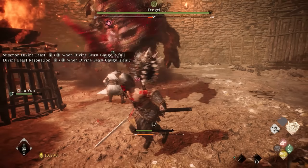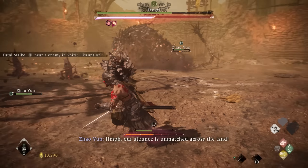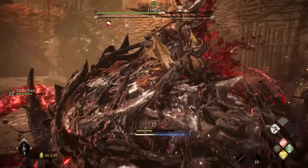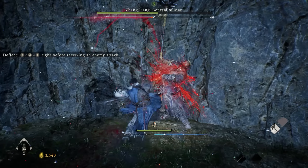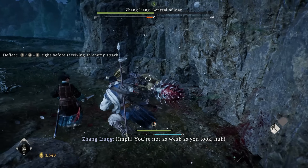Do you want to be OP in Wolong Fallen Dynasty? I'm going to show you some tips and tricks to make you OP from the start — from the very beginning — including key strategies for defeating bosses, getting great gear, getting great skills, and becoming really strong and powerful early in the game. There are a ton of ways to get great skills, levels, and gear that can make you a lot stronger than everybody else. Here are some of those tips, starting from the beginning.